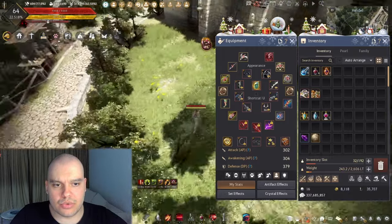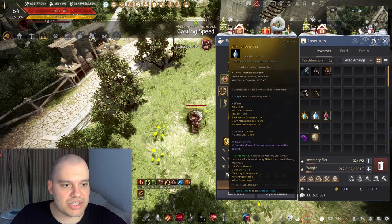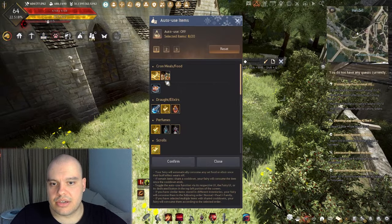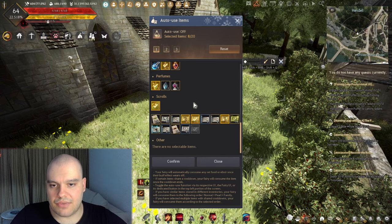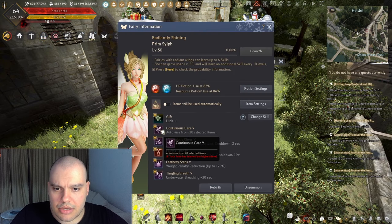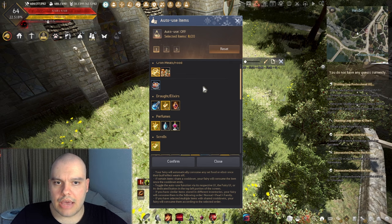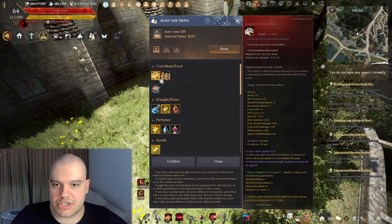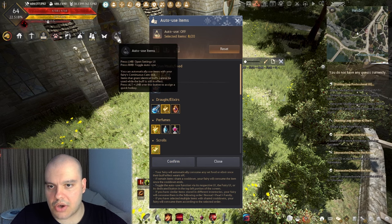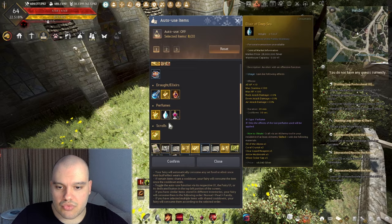For my buff setup when capped: Elixir of Indignation, Exquisite Cron Meal, and Bracing Perfume. I also have them set up in the Fairy using the Continuous Care feature — you put the items in there, it detects them in your inventory, and you right-click to toggle it on. It'll pop every single item automatically and re-pop them when they run out, unless you stop it.